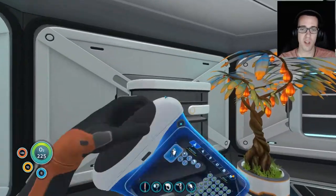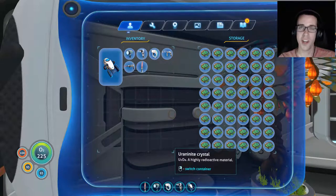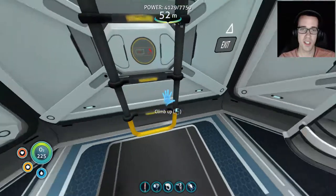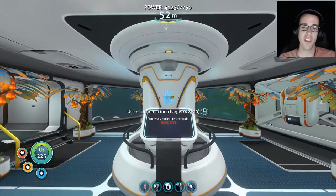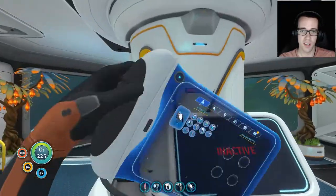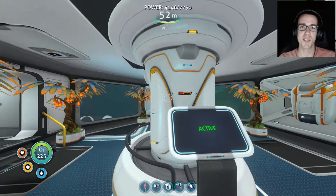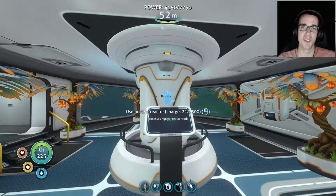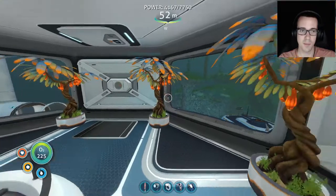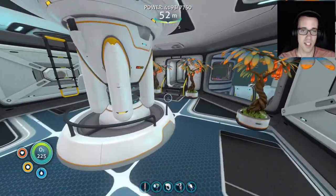Over here we've got all the resources — pretty decoration — and we have another bioreactor which we'll activate. That sound is so satisfying. Look at our power now — it's skyrocketing. We're obviously using a ton still, but this fabricator is here simply to make the reactor rods, which are resource intensive — three uraninite, lead, titanium, and glass.